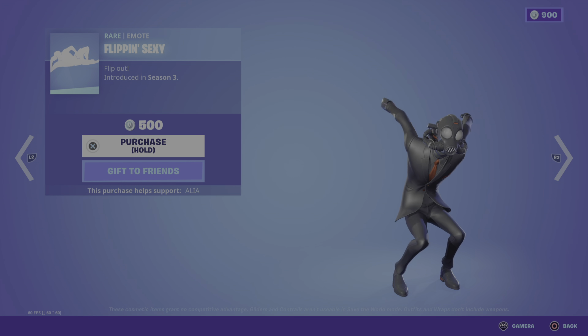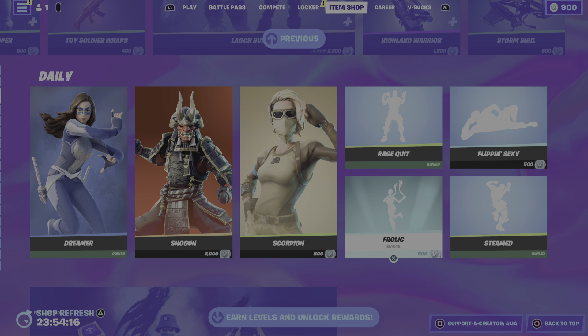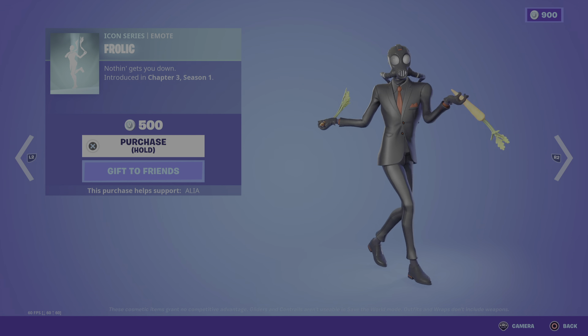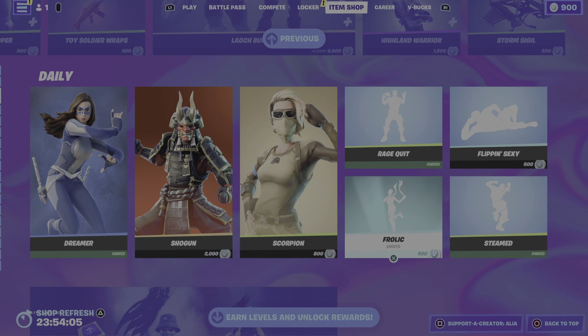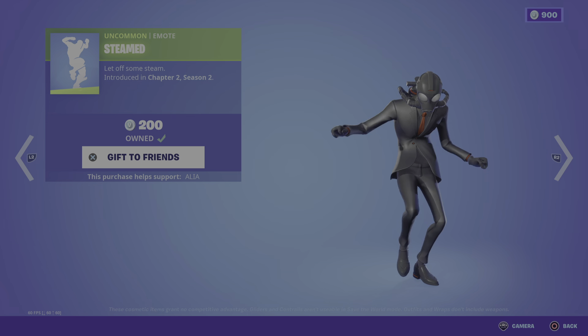Starting off with the Flip Out emote — first introduced in OG Season 3. I thought I had bought this emote, clearly not. We have the return of the icon series emote — The Frolic, nothing gets you down, first introduced in Chapter 3 Season 1. Jim Taylor loves that emote. Kind of like a Christmas emote. Moving on to the return of Steamed — this could go hand in hand with the rage quit, let off some steam, first introduced in Chapter 2 Season 2.